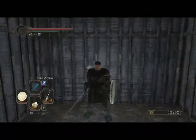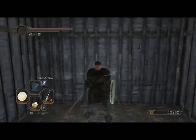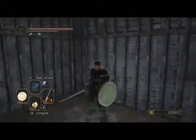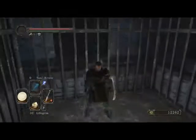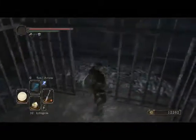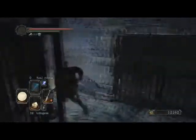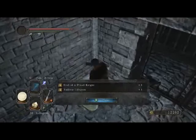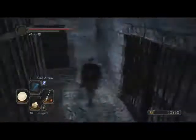The scimitar is a really nice weapon if you're a dex build. It's as good as it was in the first Dark Souls — I'd actually say it's a little better. It moves so fluidly that it's really hard to parry and hard to avoid getting hit by. I think it's actually a little longer in this one than in the first game, which is nice.